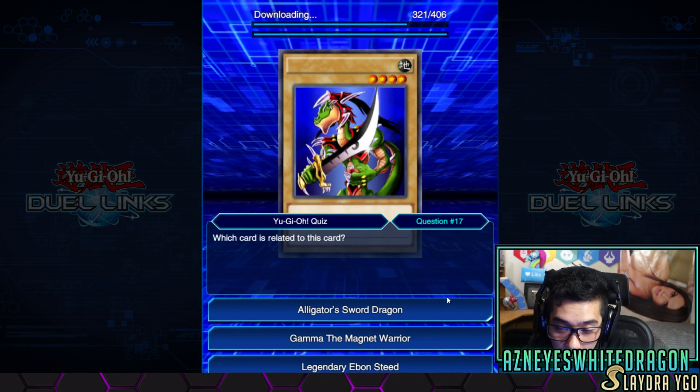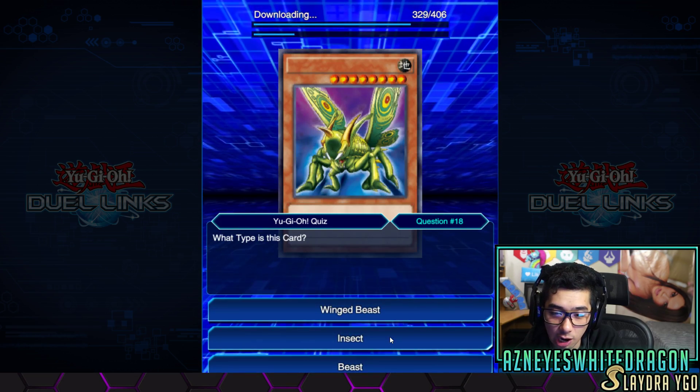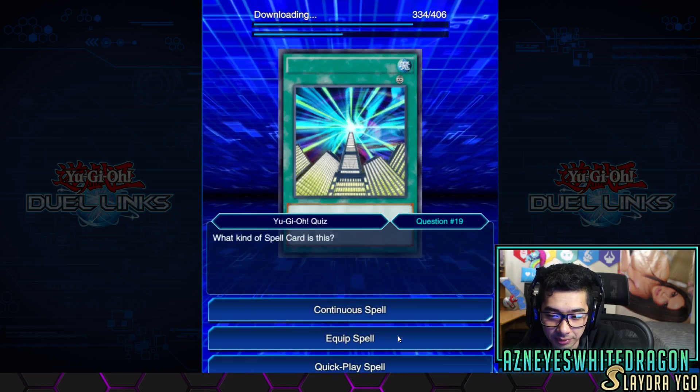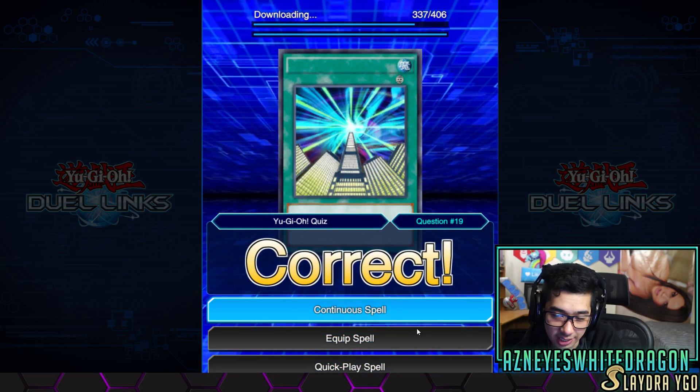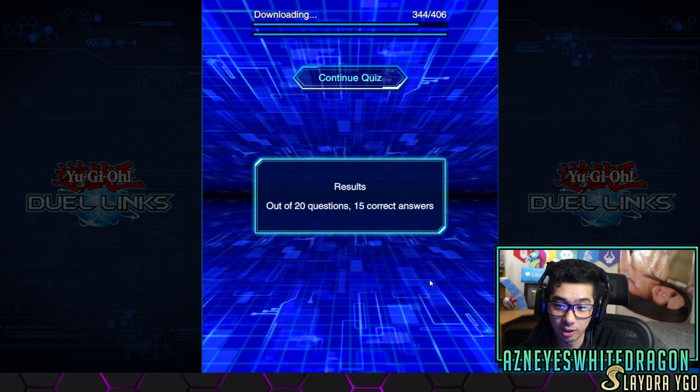Okay, which card is related to this card? I see the alligator. Why did they put a Legendary Evan — to see it on like half these cards with a Perfectly Great Moth? That's an insect. All right, what kind of spell — a continuous? Dude, that's Future Fusion. All right, easy. What's this character saying? Rex Raptor! I knew because I actually played.